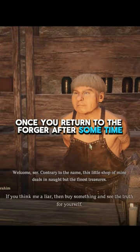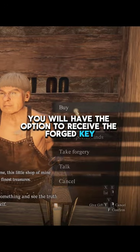Once you return to the forger after some time, you will have the option to receive the forged key. Get the keys, and now you can return to Venworth to complete your quest.